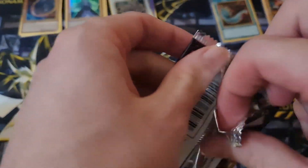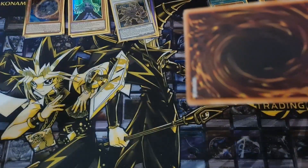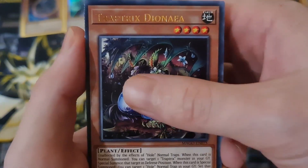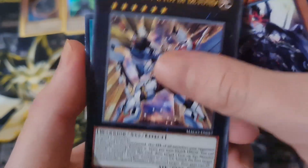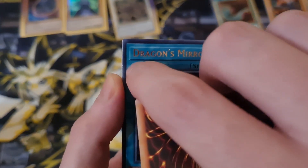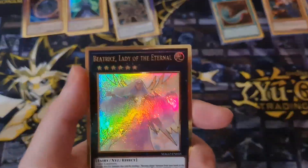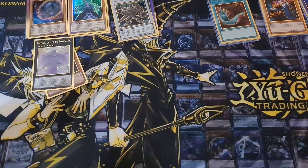Last pack from me — come on, give me that Blue-Eyes! We just want a Blue-Eyes. Trap Trick comes out. I feel like the printing's a little off, but gold sets in the past have always been heavily misprinted — I've got a misprinted one myself. Silent Angler — that looked kind of ghost rare for a second, but it's not. And then Funny Mirage. That sucks — no Blue-Eyes.